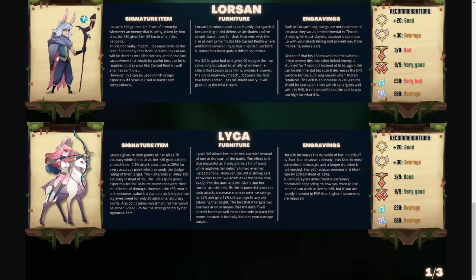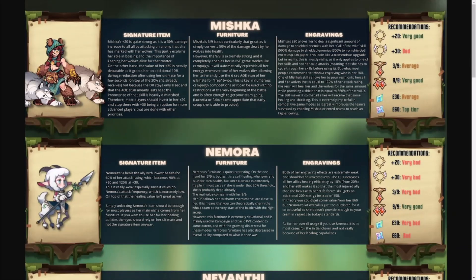So looking here, we have Orin, Laika, and A'Star as the priority builds for the Wilder faction. Moving on to page two, we have Mishka.